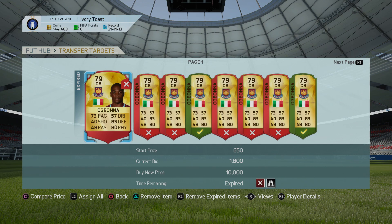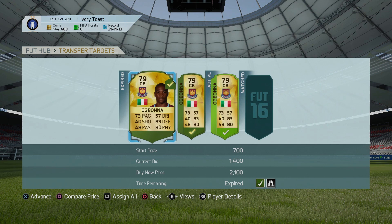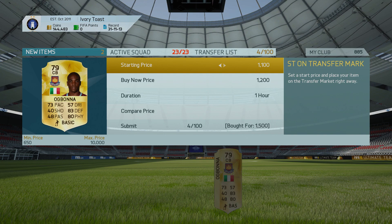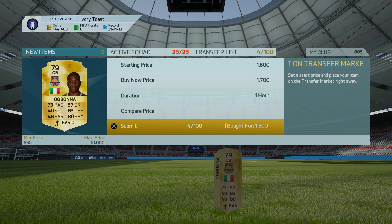Always remember, it's okay to get outbid — even if you win two cards you'll be making profit on those. We'll list these guys up quickly. Be very careful when you list your player: do not list them at the lowest price by mistake, because that will really mess you up and cost you coins.